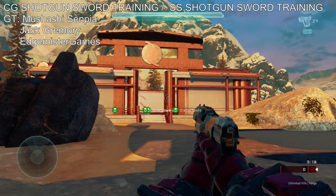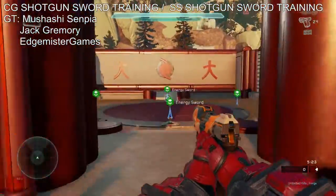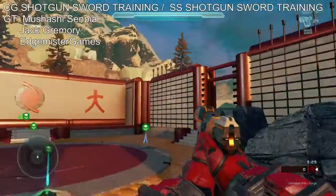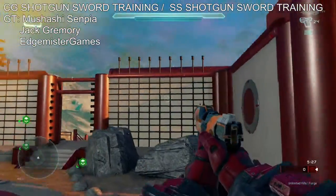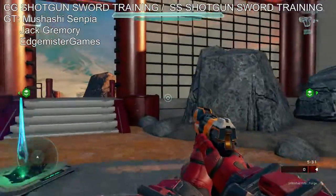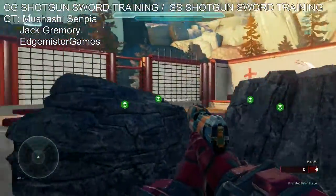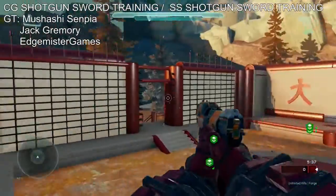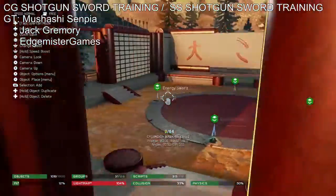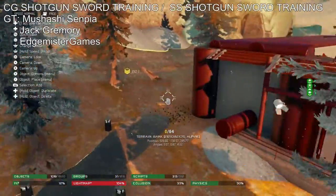He kind of took my middle building here and turned it into a little training ground area. The walls look a lot nicer and I might do this on my version of the map — these little things here with glass and stuff, because I think this looks really good.